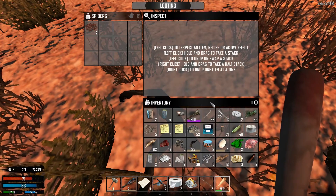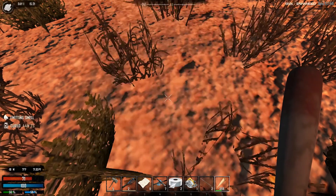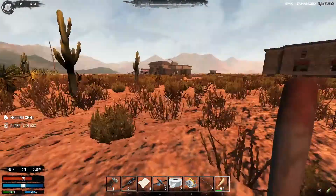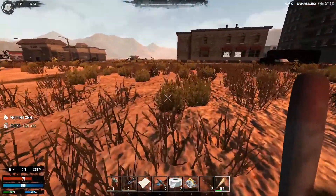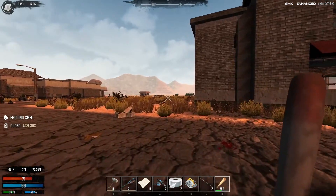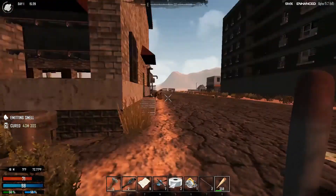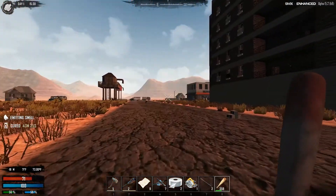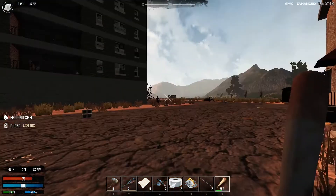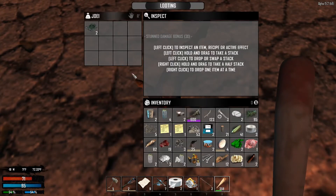Chrysanthemum seeds. Someone was shooting something. Okay, we're at 56 water. I was looking at this building right here — maybe we could hop on top if there's a ladder. Oh, there's a big boy right there with guns! I'd never seen that before — that is interesting. Okay, broken glass.